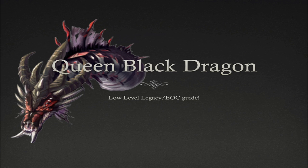It's Ryan here, and welcome to my low-level Queen Black Dragon guide. This guide is for anyone who is uncomfortable with the boss, doesn't have much experience with it, doesn't have very high stats, doesn't have a lot of money for great gear, or doesn't have super anti-fires — because I have a method that allows you to kill the Queen Black Dragon without super anti-fires almost as quickly as if you'd been using them.